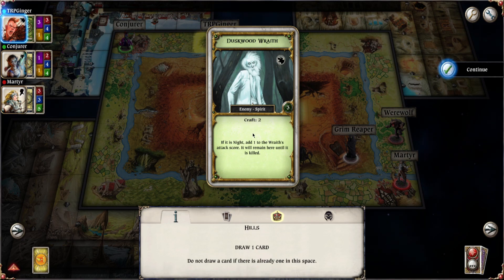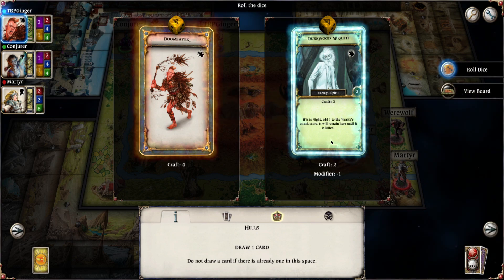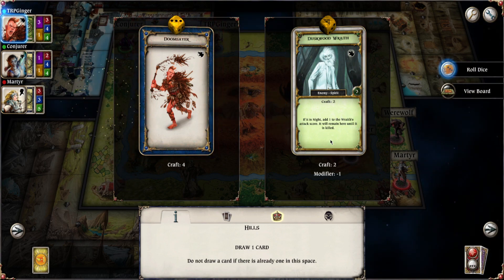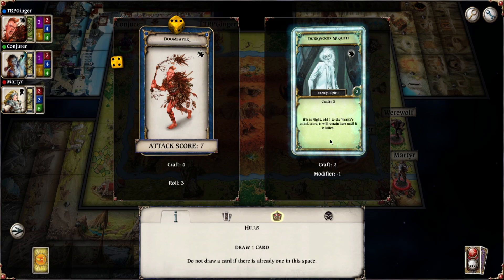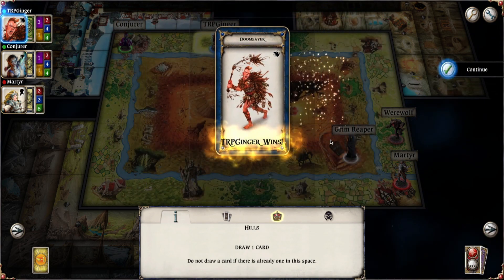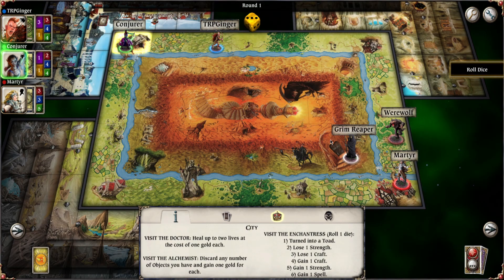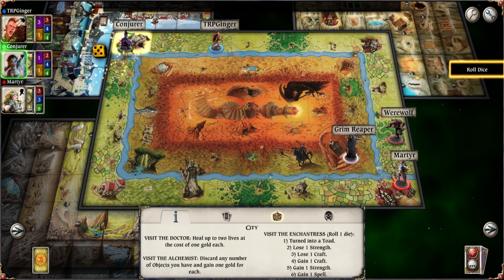Draw a bunch of cards. It is a Duskwood Wraith, it is a two. I feel like I can take it — it's a minus one, so I got this. Seven. Victory is mine. End turn. Very nice — nice strong start. Got myself a trophy already.